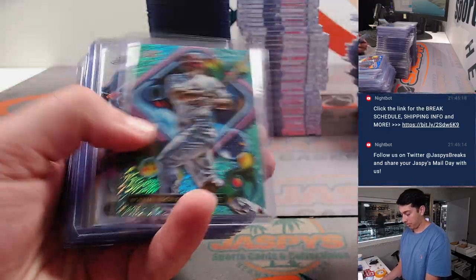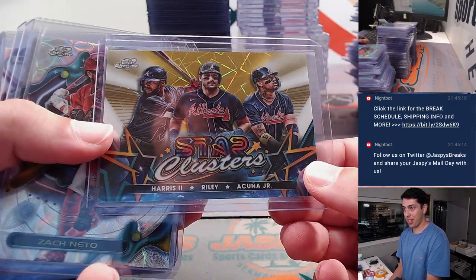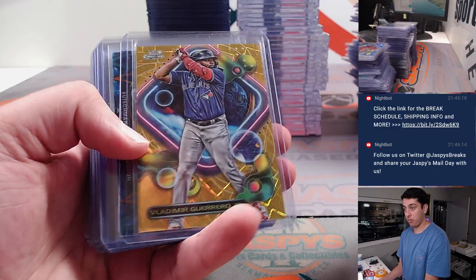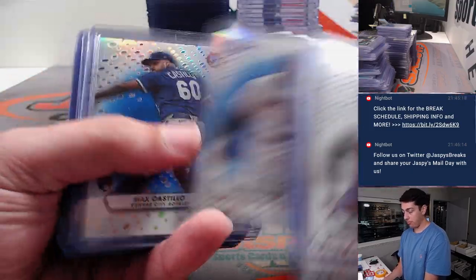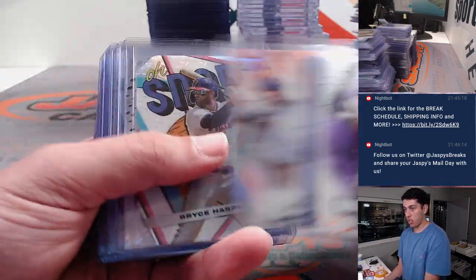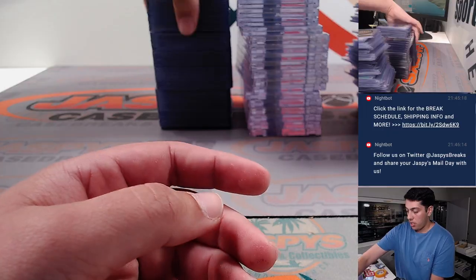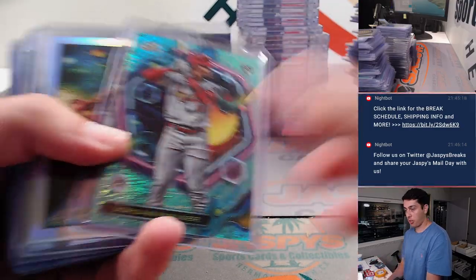I want you guys to see everything but I don't want this to be a 20-minute video. Had another gold for the Braves, out of 50. Rookie gold Willie Adames, gold Vladi Jr. — nice. Gold Michael Harris Extraterrestrial Talent. Going into some Pristine: Javi to 75, Hideki Matsui to 25, Reggie Jackson gold to 50, gold George Brett, Barry Larkin to 25. Back to Cosmic — Jordan Walker to 199, very nice.